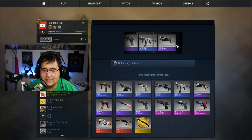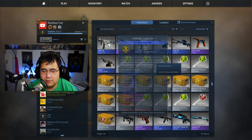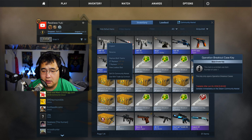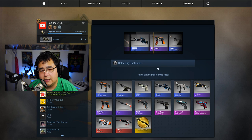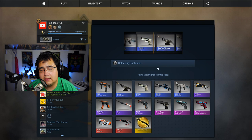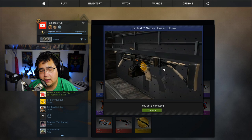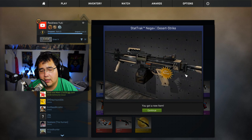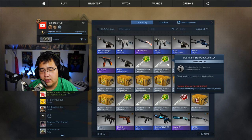Let's try this one — oh come on, no, just a little more. Is this one anything though? That one's field tested, minimal wear. Whatever. Let's unlock this one, come on — knife! At least it's a stat track, so that's good. A little bit of wear there — field tested. All right.